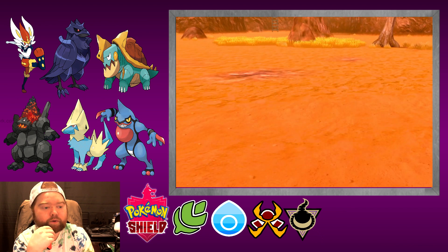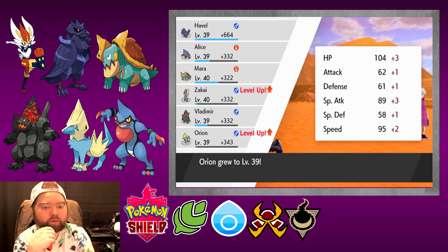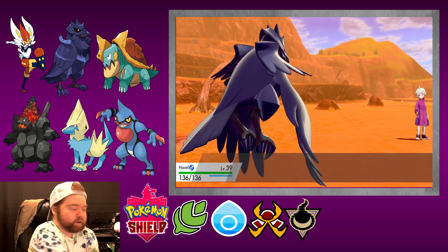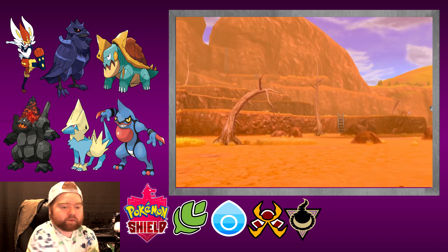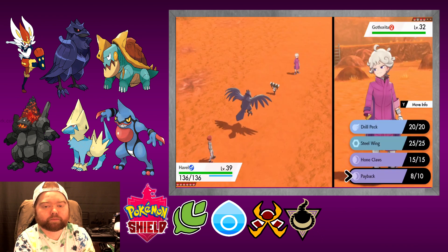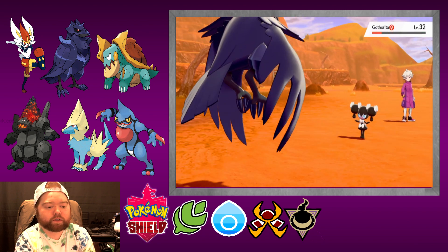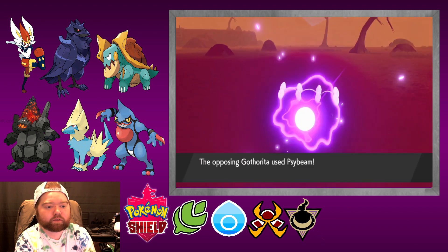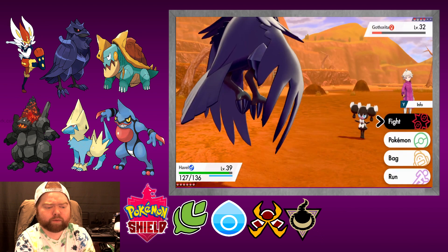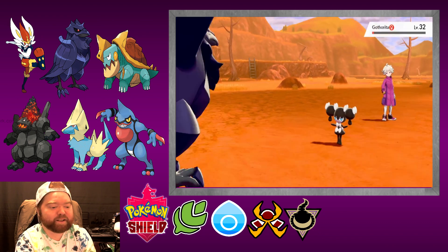Two down three to go. Got Gardevoir — we'll go for Drill Peck. Nice. Corviknight's got really good defense, maybe I should give them the Rocky Helmet. We'll see. Got two of his team members down. We'll switch into Alice and see what she can do with Sucker Punch.